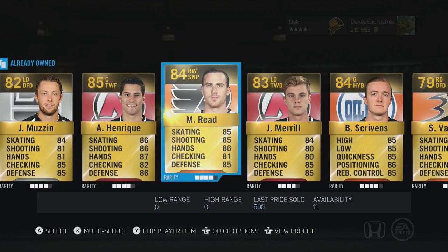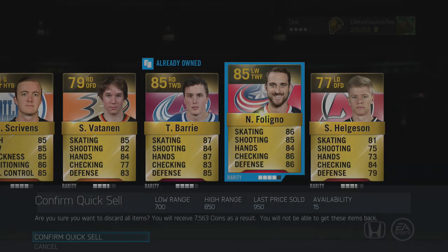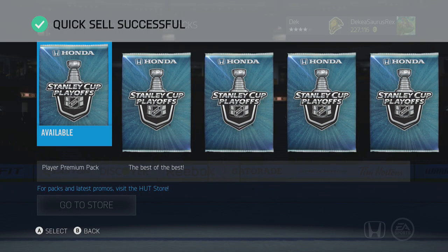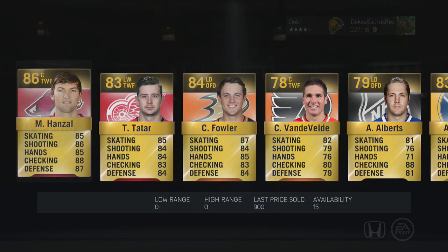Another Muzzin, another Meryl — wow, that was a terrible pack. Oh my gosh, I've seen so many amazing pulls in these Player Premium packs and so far Carlson's been our only good pull. We could get a Crosby and this whole pack will be good.